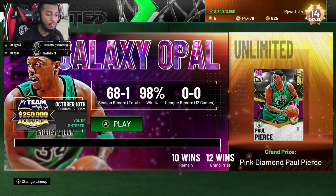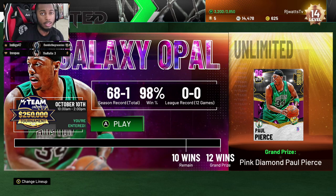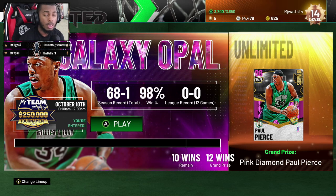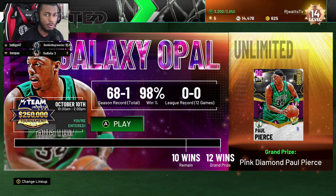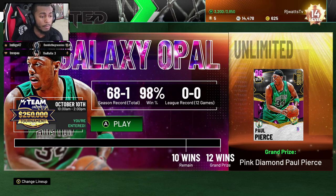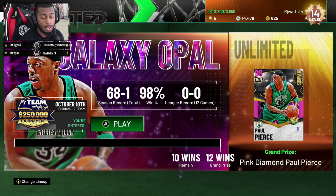After Emerald comes Ruby — you had to win seven games and win four games to stay in that tier. You're starting to get the gist: to stay in a tier you have to hit the minimum win mark, and to advance you have to win up to the full amount. After Ruby there's the Sapphire tier — I always get those two mixed up — but in those tiers you have to win eight games, and win four games to stay.